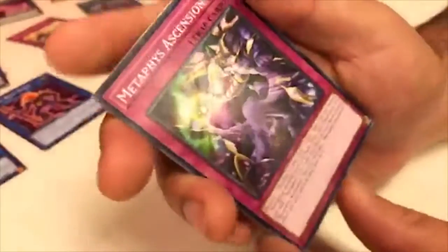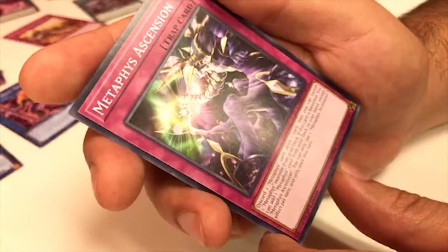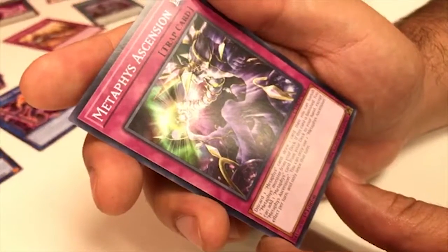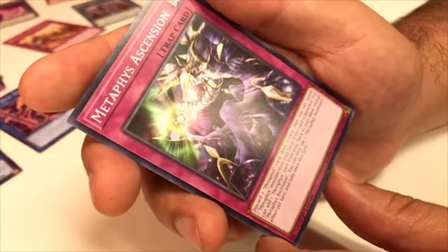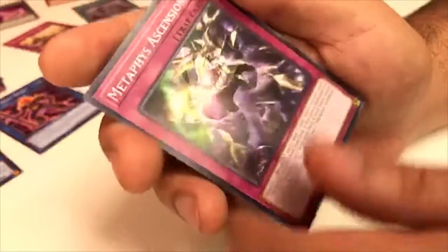Metaphys Ascension — discard one Metaphys card, draw one card. Then you can banish one Metaphys monster from your deck. If this card is banished, you can add one Metaphys card from your deck to your hand except Metaphys Ascension. You can only use this once per turn. Pretty straightforward.